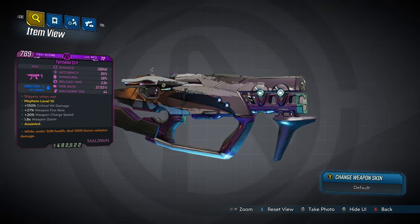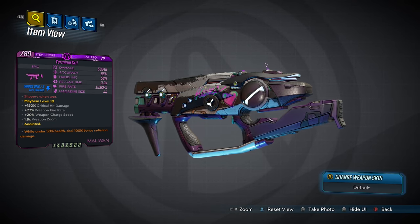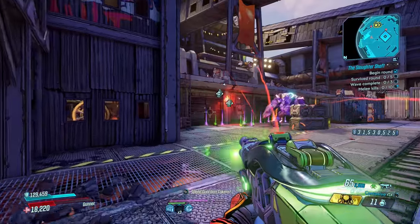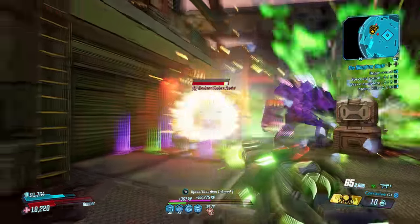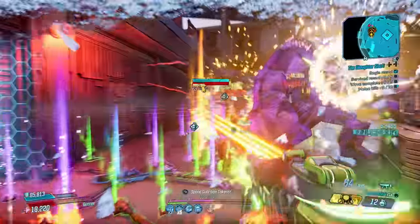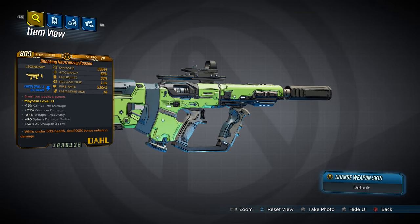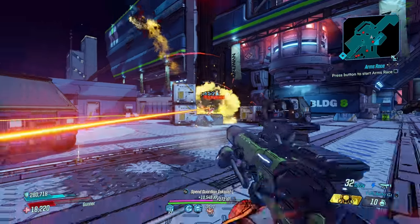Other good SMGs include the Terminal Crit, dropping from Moxxi in Sanctuary. And even though this setup focuses on single-pellet weapons, that doesn't mean you can't use the Flipper — another powerful Maliwan SMG found in Bounty of Blood, dropping quickly from Minosaur in Bloodsun Canyon. It deals mountains of damage and you'll never run out of ammo. I also want to mention the Kaoson, another great SMG dropping from Captain Traunt in Athenas on Mayhem 6 or above — it fits the build better than the Flipper and shouldn't be overlooked.